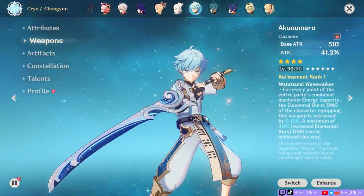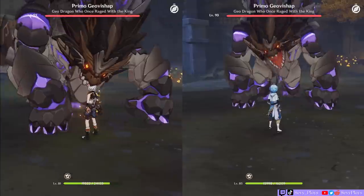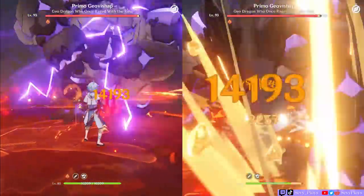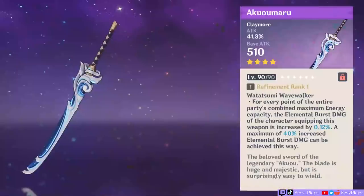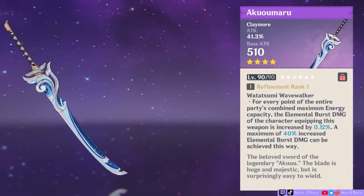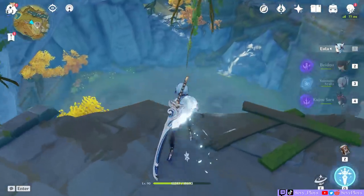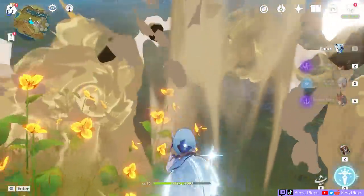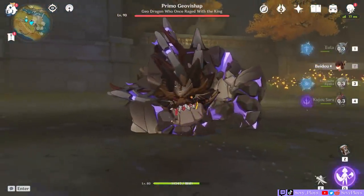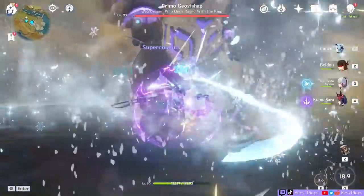Hey everyone, it's Sevee. So in my pulls for the Polar Star, I managed to snag a copy of the Aquamaru. I decided to test it after my Polar Star comparison and found some very shocking but interesting results. For free-to-plays and low spenders, I want to emphasize my warning against pulling this weapon. Sniping is highly dangerous because you can get very unlucky. I think the only reason you should get this weapon is if you were wishing on the weapon banner to get Polar Star and it was a happy accident getting Aquamaru. And if you didn't pull Polar Star but got this Claymore in the process, I see that as a half win.